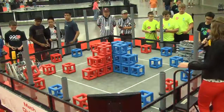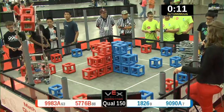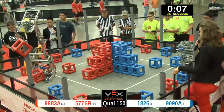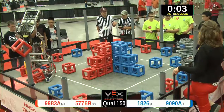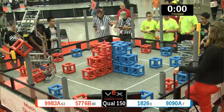Two, one, go! Blue Alliance and Red Alliance both dropping sky rise sections in. The Red Alliance also getting a cube on a post. But the Blue Alliance working on their fourth section and they get it in time.